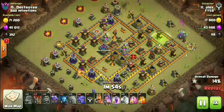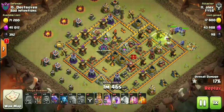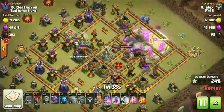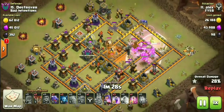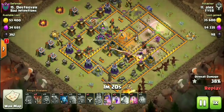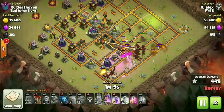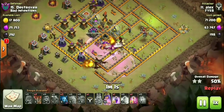Dragons right now are red hot — whether you're doing Clone, a variation of Zap Quake, dragons with a Lalo on the back end, or something like this: using a CB kill squad with a Jump and a Rage to take out four air defenses, getting all kinds of value from these bowlers — basically a Golem Bowler kill squad. You have to funnel dragons like you'd funnel any other troops, same way you'd funnel bowlers. You do not want your dragons splitting up and going around the outsides of these bases.